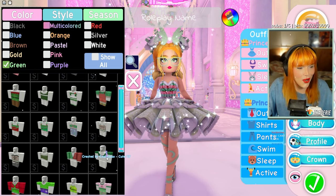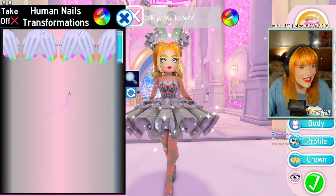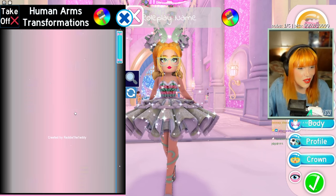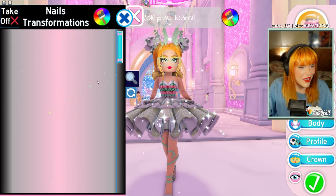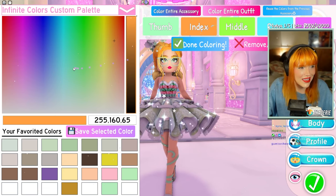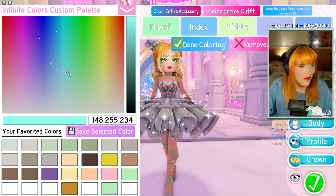That is so cool, look at how cool that is! And then you can put on the human nails with the human arms. There are even freckles and stuff! And if I go to the human nails I can recolor each nail individually — this is like the coolest thing ever!